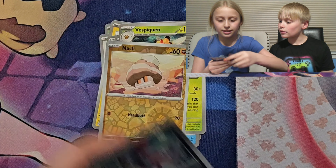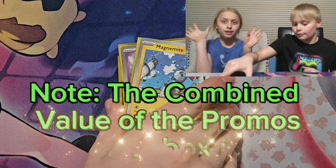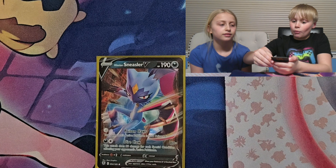I have a Psychic Energy, Trekking Shoes, Ursaring, Koraidon, Heracross, Tsareena, Mankey, Hisuian Voltorb, Hisuian Qwilfish, Pelta — and a Hisuian Sneasler V! Yes! I got one pull! Do you have another pack?